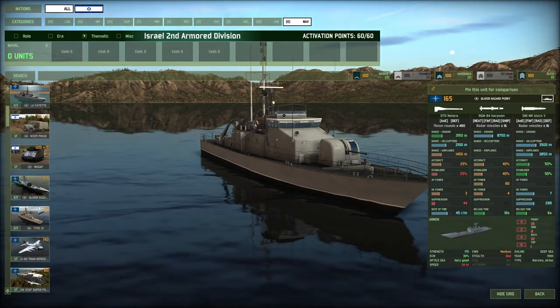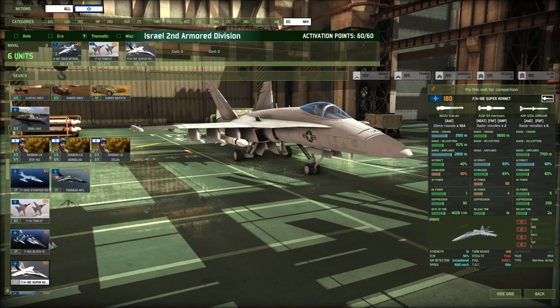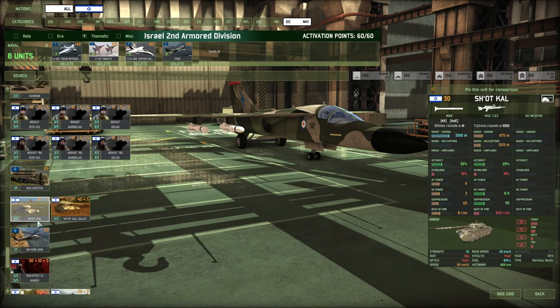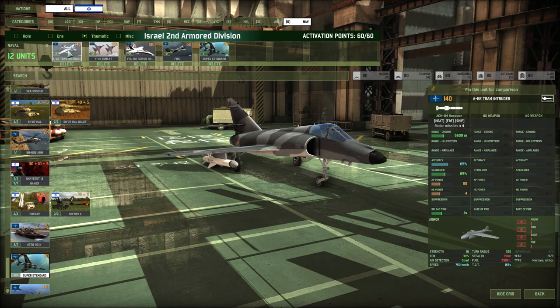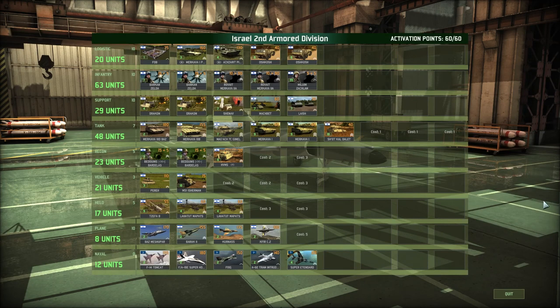Navy tab — we're just going to do the usual here. Tram Intruder, Tomcats, Super Hornets, F-111G, and Eddard. Perfect. So this is our Israel armor deck. It is certainly interesting, and I am actually excited to try this out. Let me know what you guys think of this deck. Please do like, comment, and subscribe below. If you have any other decks you want me to try, put that down below as well, and I will see you all in the next episode where we get to play this deck. I'm looking forward to it — catch you all later.